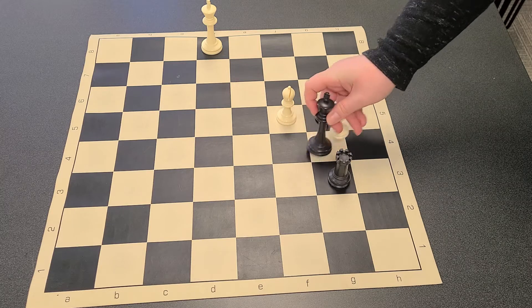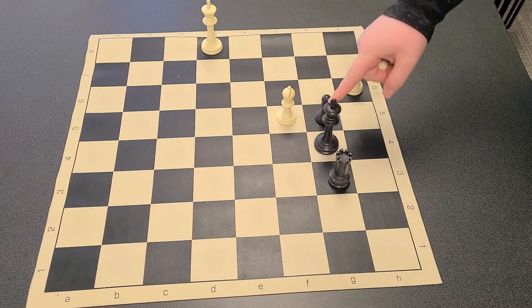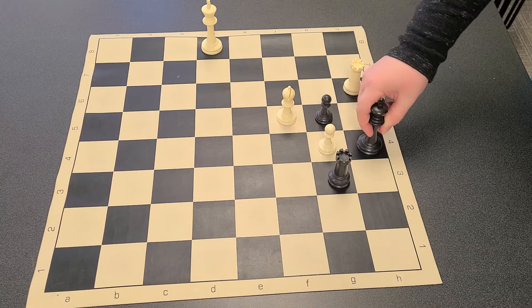The king can't move here to take that pawn because the bishop is still waiting for him. So even if he did manage to escape from the rook, he'd still be in line with the bishop, and the king can't be put in danger.